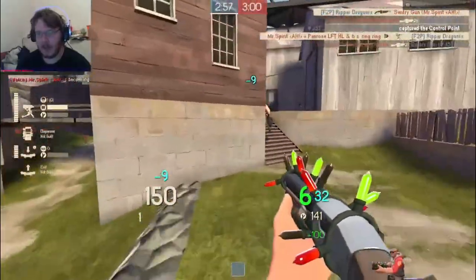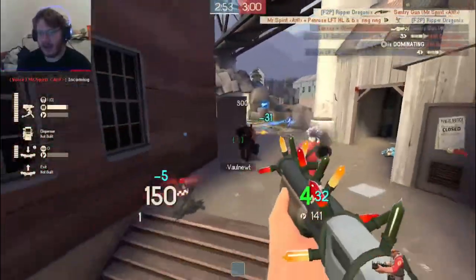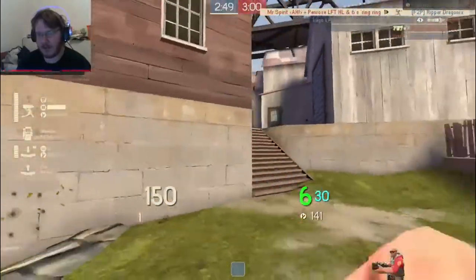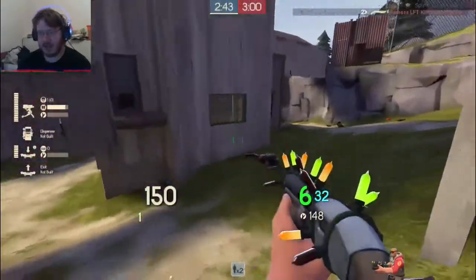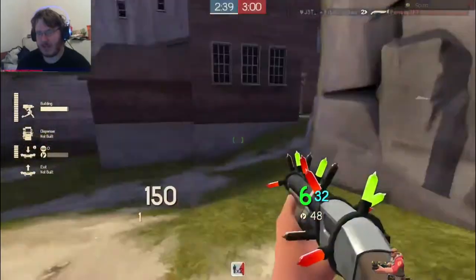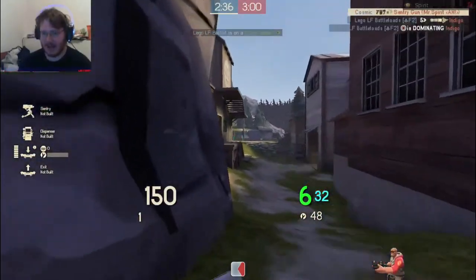We meet up with our medic. I get a mini sentry up for pestering reasons; it gets taken out so I drop a new one and back away to grab more metal. I want to be fully aware of my ammo packs at all times. An uber is called — I move out. I don't want to be caught in the uber. My mini picks up anything that comes through that gateway. I drop a mini because I know they went forward towards our spawn; they come out and get heavily damaged.